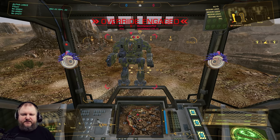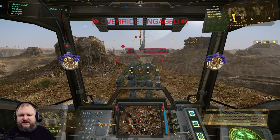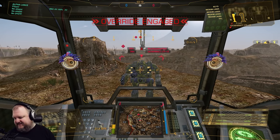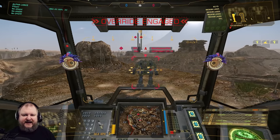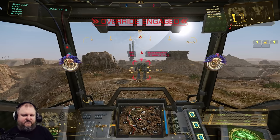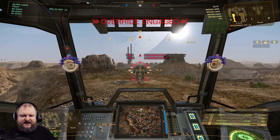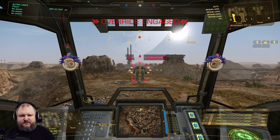Heavy PPC has the same thing — a minimum range of 90 meters — but for Heavy PPC, it does absolutely no damage inside that minimum range. So you always have to be at least 90 meters away. Have a look at the loadout on the bottom right of your screen: as soon as the target is beyond 90 meters, the weapon lights up, indicating it's in optimal range and doing damage.